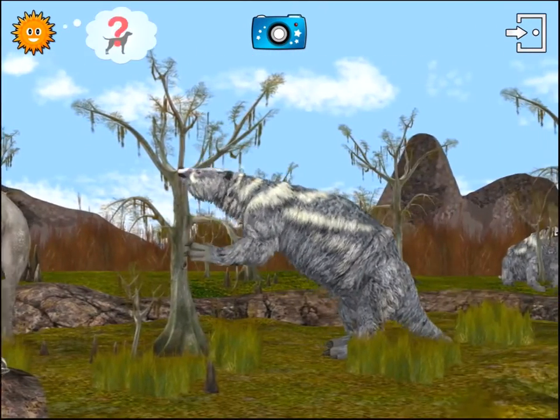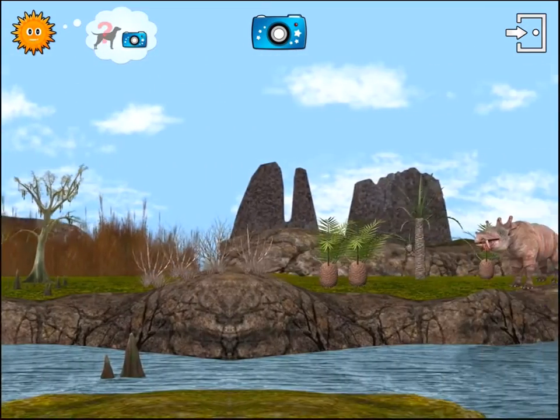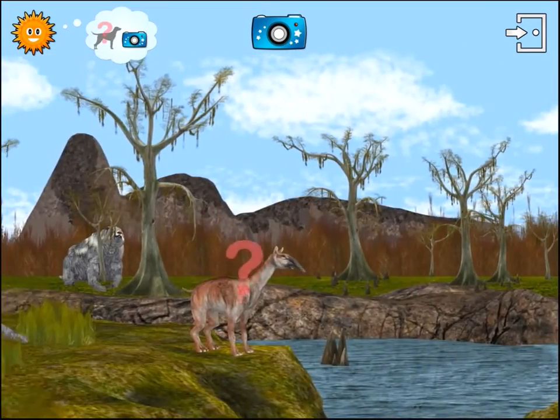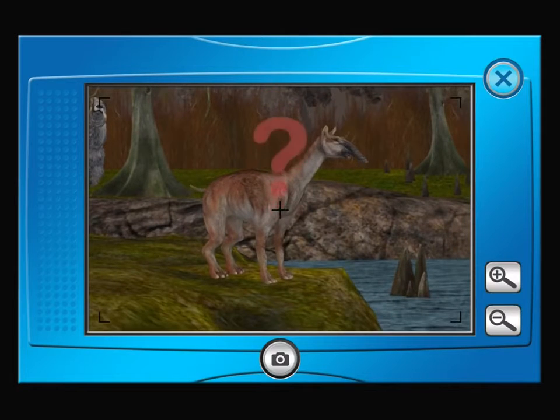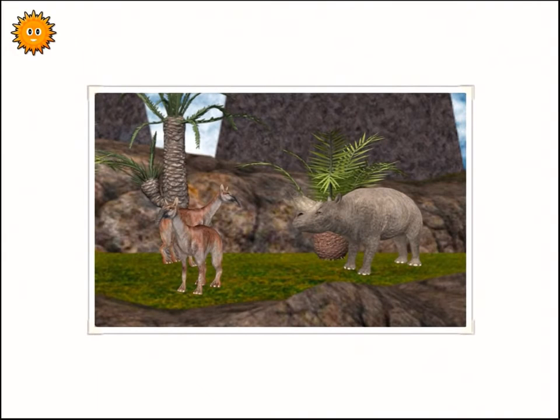Look closely. Some animals have a question mark. Take a photo of one of them. Look closely. Play photo quiz with me. Touch a box to start. Which animal can you see in this photo? The woolly rhinoceros. Or? The macroschemia. Excellent.